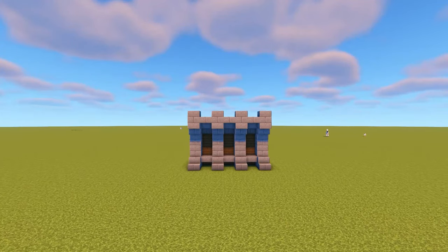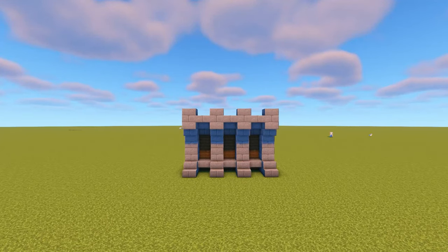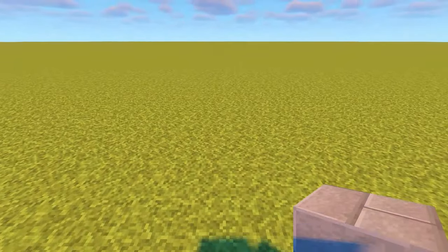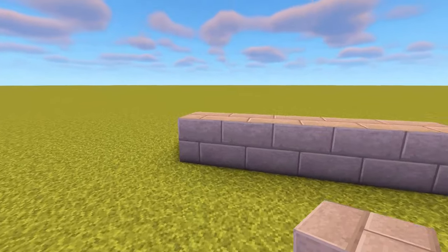Now for the walls I'm going to take you step by step through two designs - straight walls and diagonal walls that you can make as long or as short as you like to fit the land you're working with. To start with the straight walls, I'm going to place five stone bricks in a line and mark out one block gaps going across them, just like this.